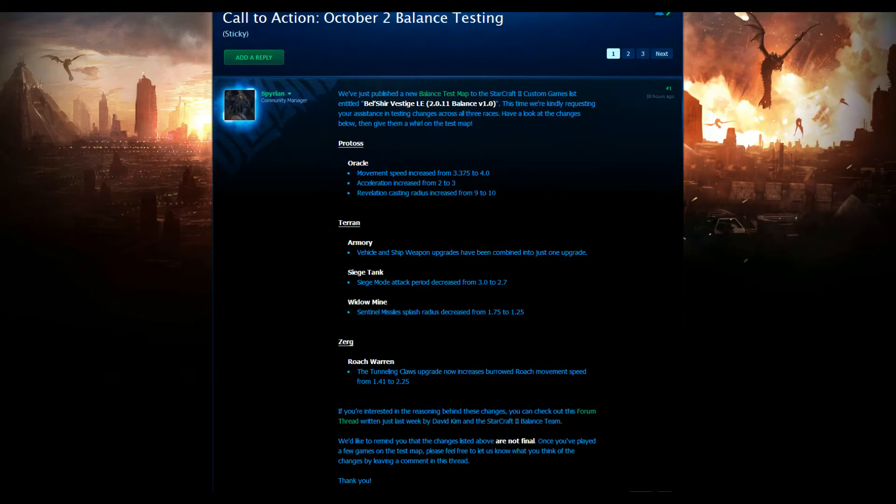The big thing here is the movement speed increase from 3.375 up to 4. That's actually quite a big jump in terms of how fast they're going to be moving. What this means is there's more micro potential on the Oracle — they're going to hit faster, they can escape easier, and that is going to be really critical especially at high levels of play. You're going to be seeing Oracles dancing and getting out again. They're not as easy to take down with Marines and Stalkers. Getting in good positions, you can get in, maybe pick off a worker or two, then escape again and come back. That's harassment potential — they're not as all-in as they used to be.